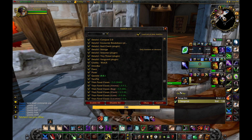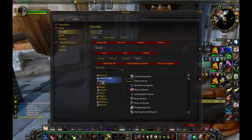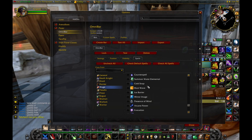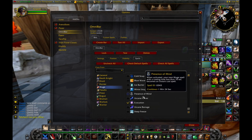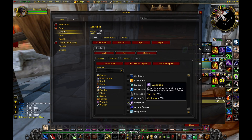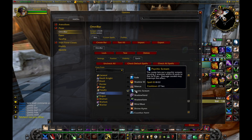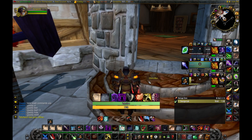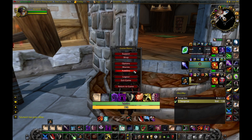OmniBar is another nice add-on for tracking enemy cooldowns. It's highly customizable — for example, if you want to see whenever a mage has evocation on cooldown, go to mage, scroll to evocation, and check the box. I have it set up for things like Hammer of Justice and psychic scream. Whenever the priest uses their fear, it pops up in the bar and shows when it's ready again so I can react — like using cloak before it comes back up. Not mandatory, but it's a nice add-on.